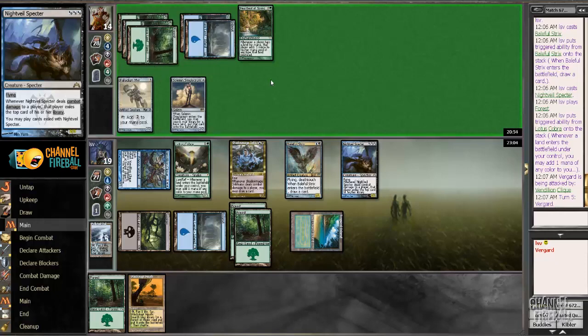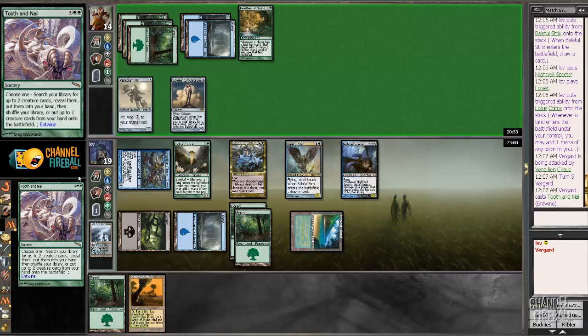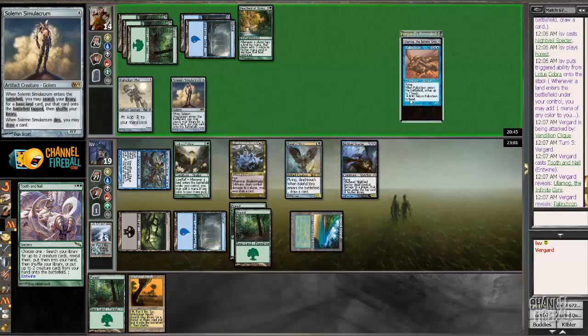Looks like my opponent drew something insane — Tooth and Nail. I mean, I can't stop that from happening, so let's hope I don't die immediately. Ulamog — I can at least block with Baleful Strix if that's number one. Oh, and Palinchron — okay, they have infinite mana now.